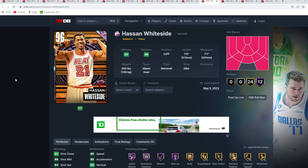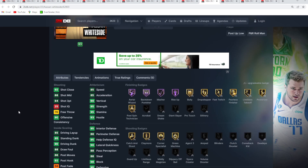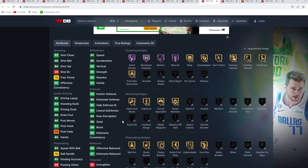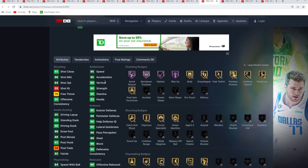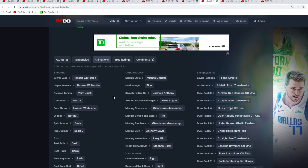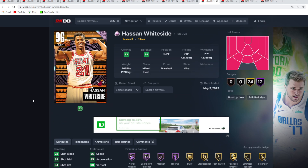At number 10 is the Pink Diamond Hassan Whiteside — a great all-around budget big. He's a center and power forward, 7 foot with a 7'7 wingspan, and has a great player model in game. Defense is good: 98 block, 95 interior defense, 88 steal, 88 perimeter, with great Hall of Fame defensive badges. Offensively, he's athletic and can finish around the rim. His jump shot is okay — I've used this card and I think you can green somewhat consistently in the catch and shoot. Off the dribble it's going to be very hard to green, but I do think Hassan Whiteside is the 10th best card in the Titans set.